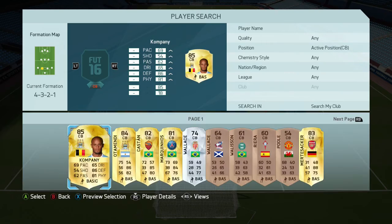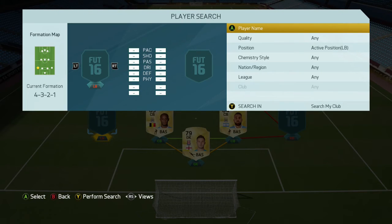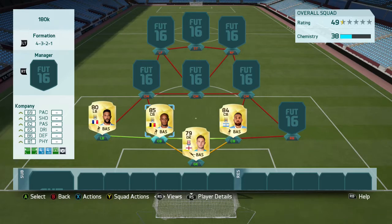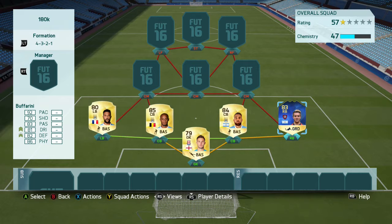In the back four, we're going to put in centre backs Kompany and Otamendi, getting that nice Man City link. In the full backs, we're going to go with Clichy — again another City player to get those nice links and chemistry. And at right back, the first special card of the team is Bufferani from San Lorenzo. He links with Otamendi through the Argentinian connection. 92 pace, 81 dribbling, 82 defending, and 86 physical — a really solid card. All around the back four, including Butland, is really solid. Didn't concede many goals at all with this team.